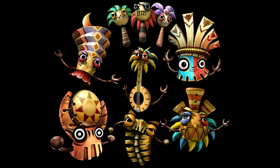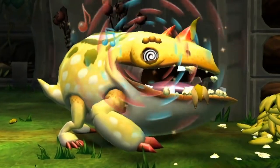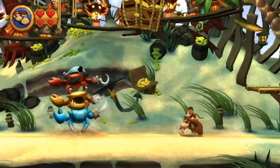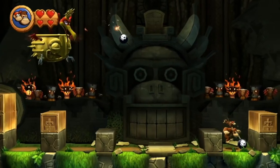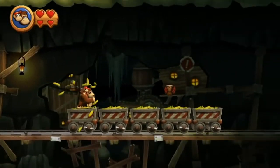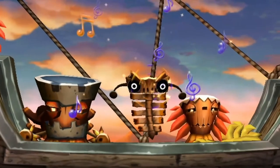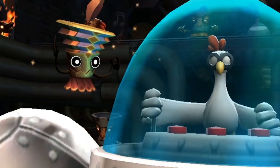The Tiki-Tak Tribe are all based on musical instruments, and sure enough their individual sounds can be heard during the boss fights. It's the same boss fight tune the entire game, but with Kalimba you can hear the Mbira, Maracas with the Maraca Gang, a Gong for Gong-O, a Banjo with Banjo Bottom, a Pan Flute for Wacky Pipes, a Xylophone with Xylobone, and the Accordion for Chordion.